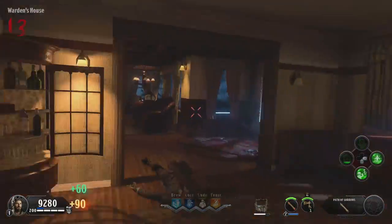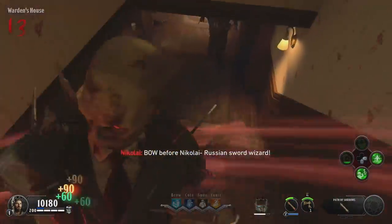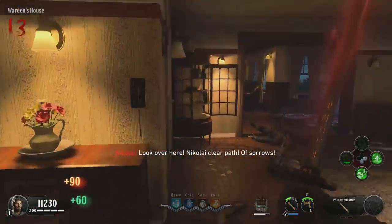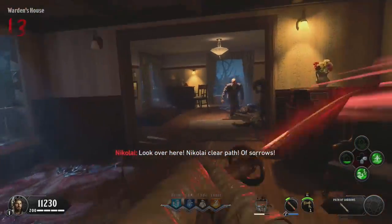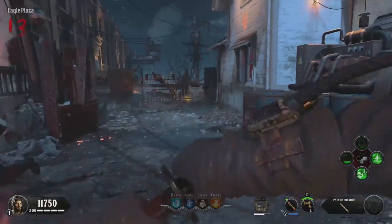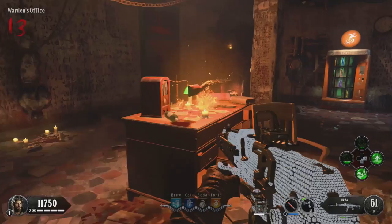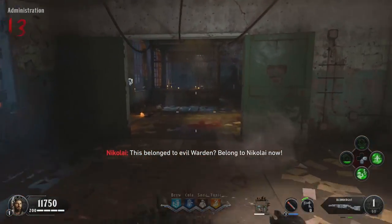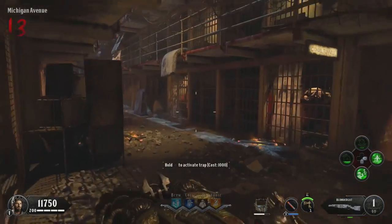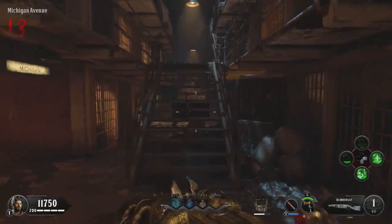Just kill all the zombies, walk over their souls to actually collect them. Once you hear that noise and all three of the Skulls are filled up, do not pick up the Blundergat and do not deposit the Essence. Instead, run outside and throw your Tomahawk at the last Skull on top of the Telephone Pole, then grab the free Blundergat. You need to make sure you grab that free Blundergat without depositing the Essence.